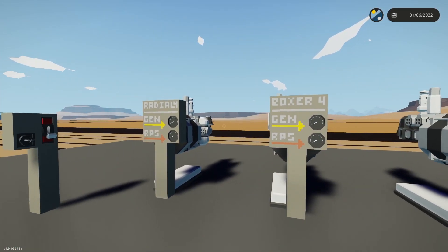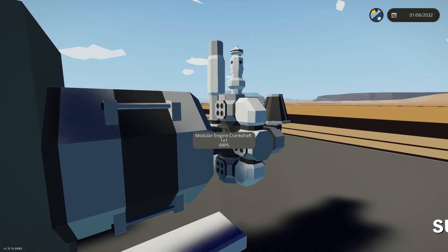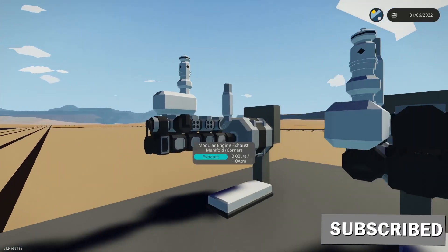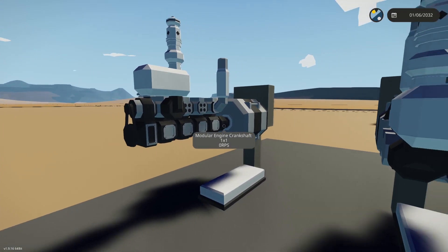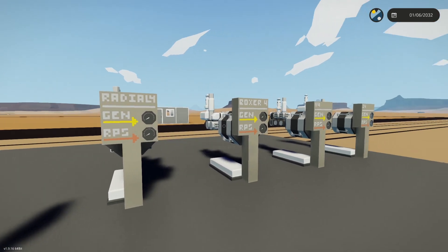I think it's called crankshaft resistance in the game files or something. The radial four only has a single crankshaft, compared to the boxer-four and V4 having two, and the inline-four having four crankshafts. So I feel like the inline will perform worst and the radial the best.